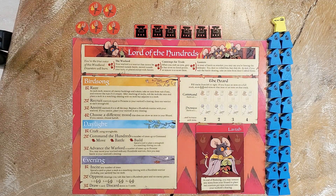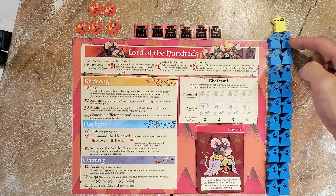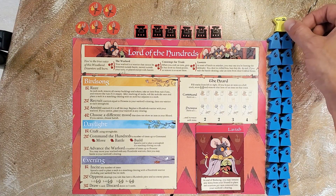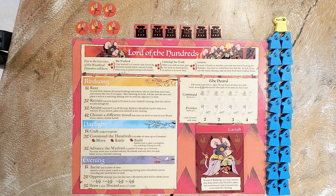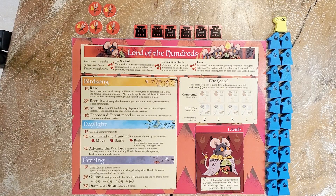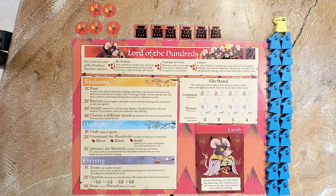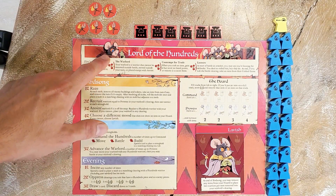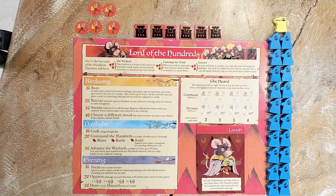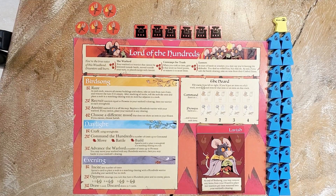Hey guys, in this video I'm going to teach you how to play the new Lord of the Hundreds faction, which will be packaged in the Marauder expansion for the game Root. This expansion is not currently out yet, so I will be using some Eerie Dynasties warriors to represent the faction, as well as one single lizard warrior, and we'll talk about why that's the case in a little bit. It is a horde of barbarians led by a charismatic warlord guiding this group of rats rampaging through the woods, pillaging and looting and being the most aggressive faction Root has ever seen.